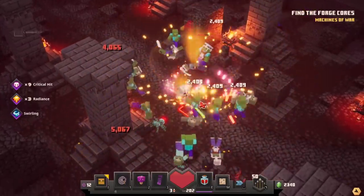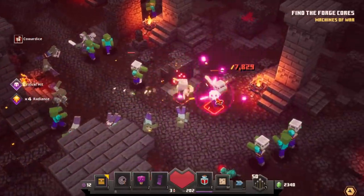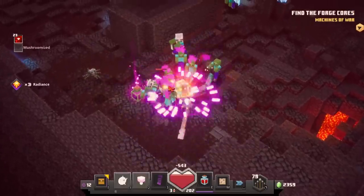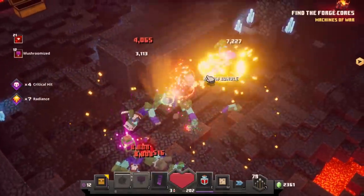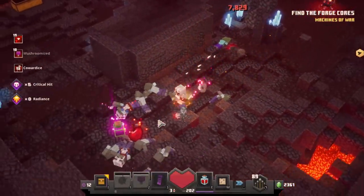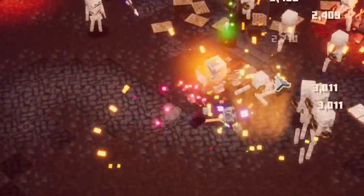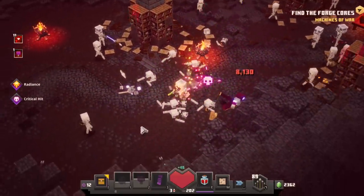Maybe we should also try out my new claymore since it's built and the same level as this staff anyway — it might do more damage overall. But to give it a fair comparison we need to activate everything as we go so we really see the potential damage. On this guy there's 14,000 for a regular hit — yeah it's pretty good. We'll switch to the claymore and see how that compares.